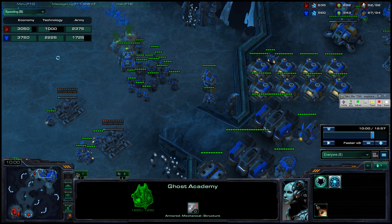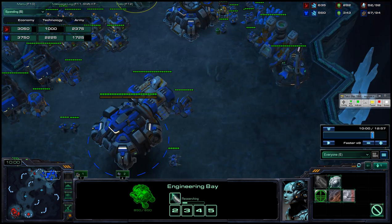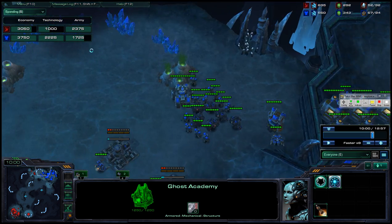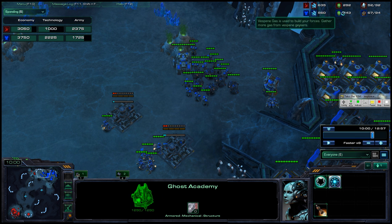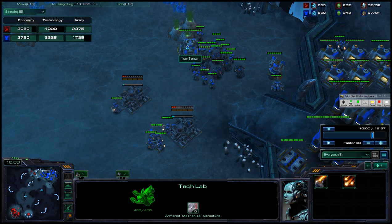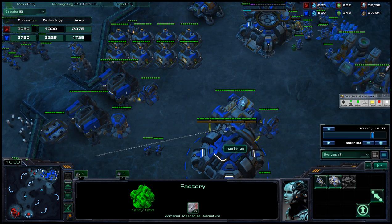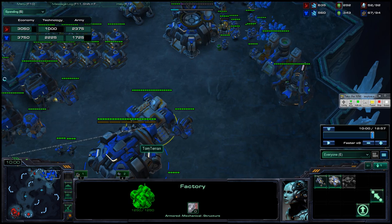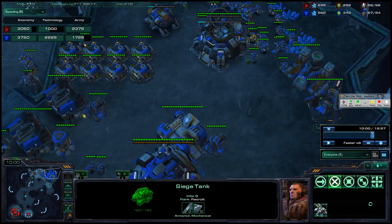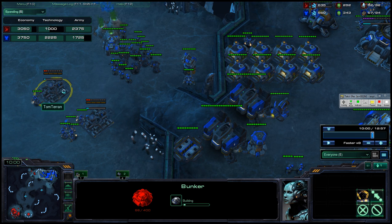At ten minutes you had enough workers, which is awesome, but your army size is $1,700 plus siege mode and stim — and those haven't been used yet. Even though your money is pretty low and you did a decent job spending it, you only have one tank, so the siege mode research is almost completely negated by the fact that there's only one tank and it's not even sieged. So that's $200 kind of wasted. The factory is somewhat wasted because it was only used for a fraction of the time it was in the game. No bunkers is a huge, huge problem.